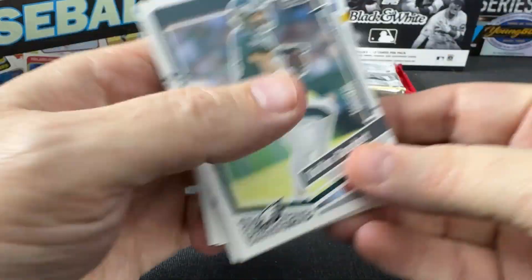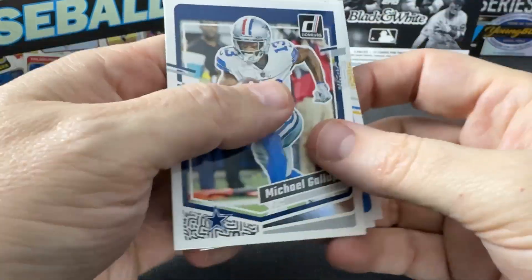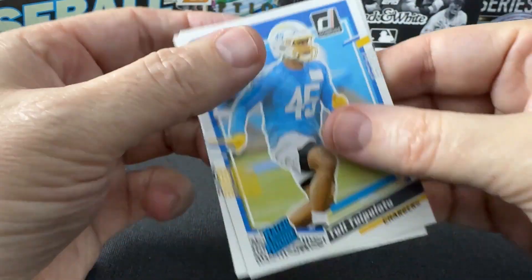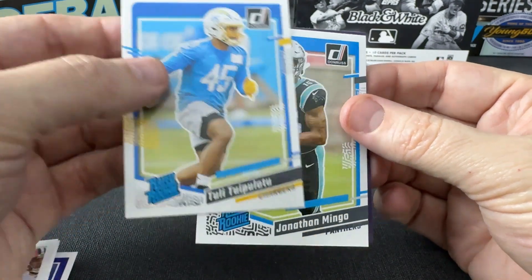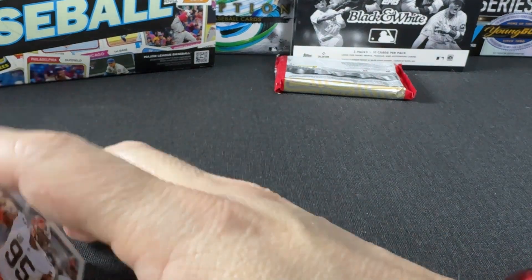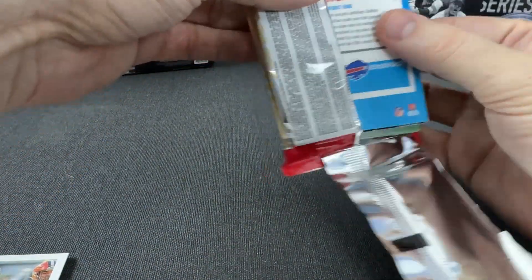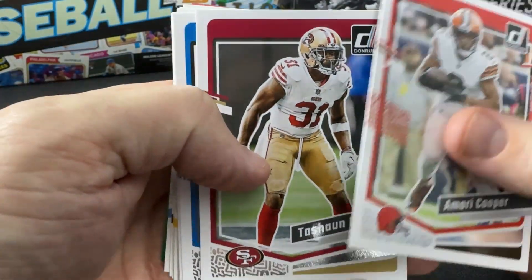Alright — Goddard, Kittle, Herbert, Gallup, Kenny Pickett, rated rookie Tuli Tuipolotu. I should learn how to pronounce that one. So I think we're due the relic — these holiday packs come with a relic, don't they? They do, okay. Now let's hope it's a CJ Stroud or something cool like that; CJ Stroud would definitely be my number one pick.